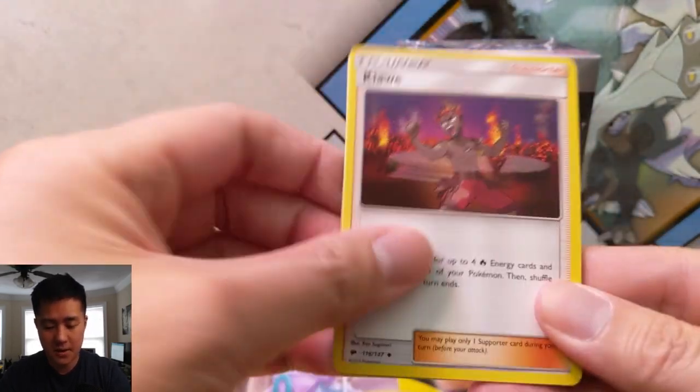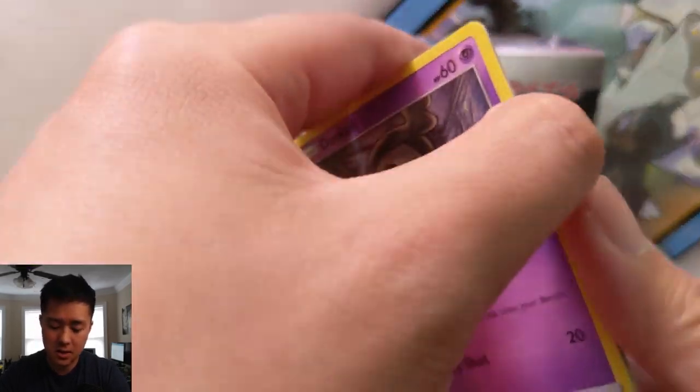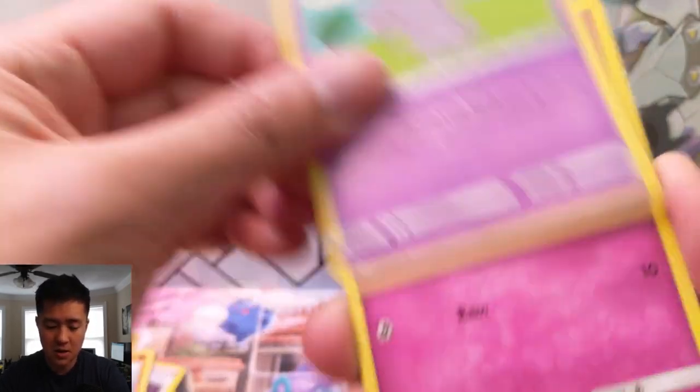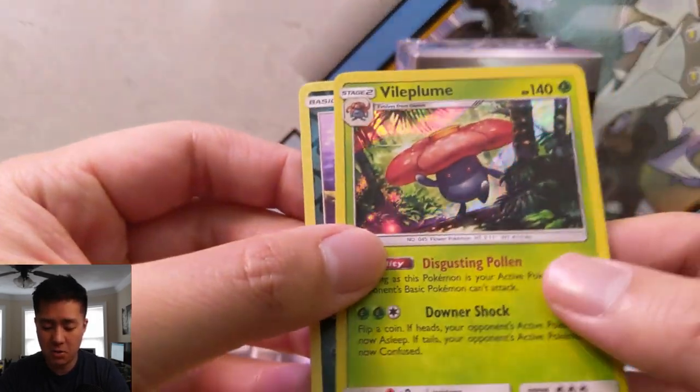So let's see — we got a Simisear here, Kiawe, Lombre, Oddish, a Duskull, Espurr, Morlo, an Alolan Rattata for the reverse, and then a Vileplume. Pretty good, a holo at least.